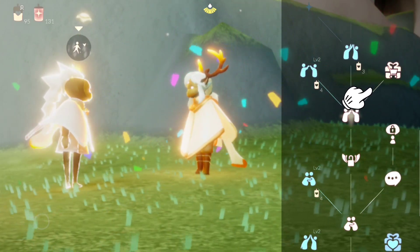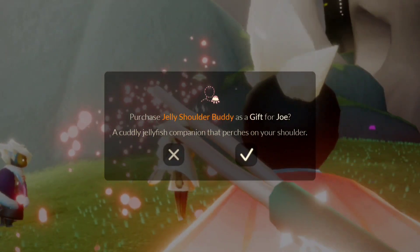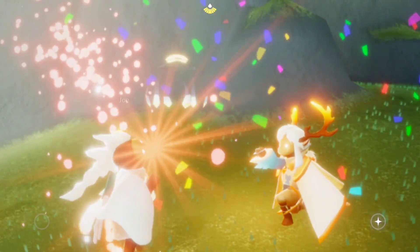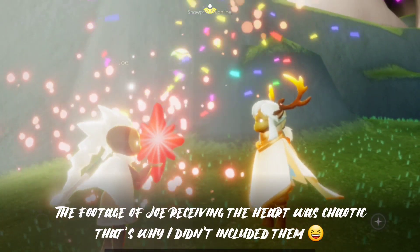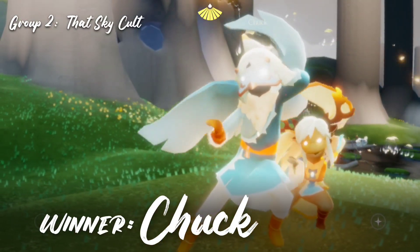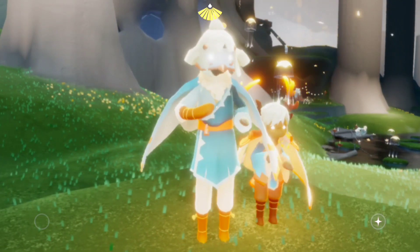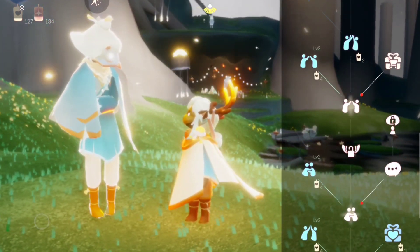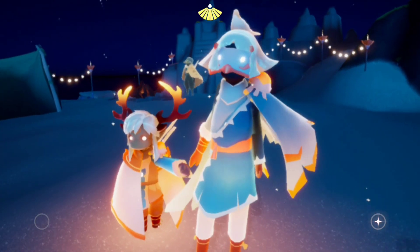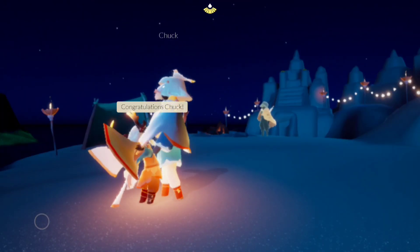To be able to gift an IAP to a friend, you must be friends with them for at least 3 days. Luckily for Joe, I've been friends with them for more than 3 days already. Enjoy your new shoulder buddy! Now let's go to our group 2 winner — we have Chuck! Chuck might be looking a bit different right now because, as I said, we have to be friends for at least 3 days to send an IAP. Unfortunately, after the minigame, I was only friends with Chuck for a couple of hours. Congratulations, Chuck!